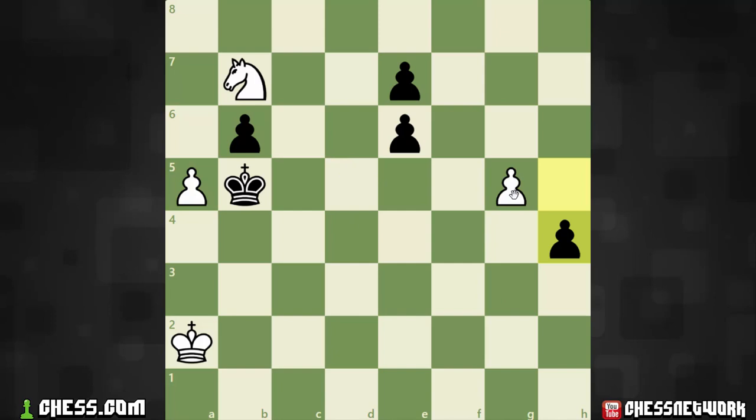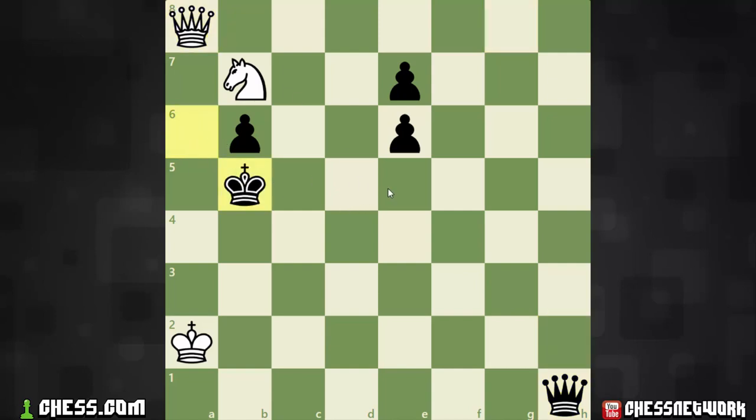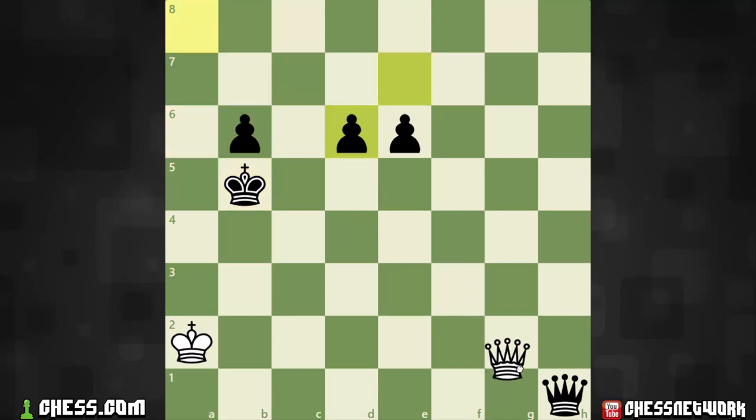The other variation is surprisingly enough the same tactic but with a different pawn promoting. After a6, black — seeing that this quick race of the a pawn and the h pawn promotion won't work — might go ahead and grab the pawn, but that's okay. We still have a g pawn. Similarly, white will promote first, black will promote on the very next move, and we can force through queen a8, push the king back to b5, and once again revisit this same tactic. So whether it's the a pawn promoting or the g pawn promoting, you can force queen a8 and then the follow-up knight check, picking up the queen on h1.